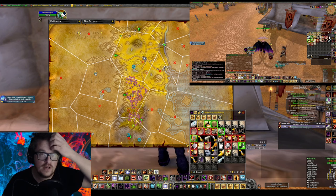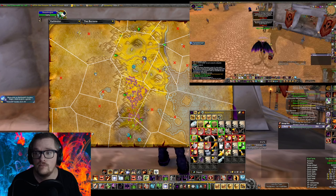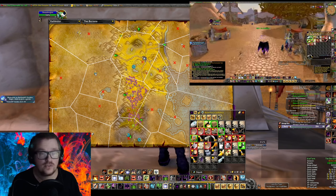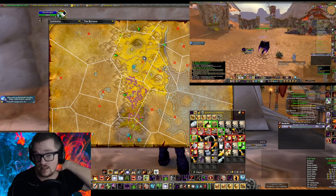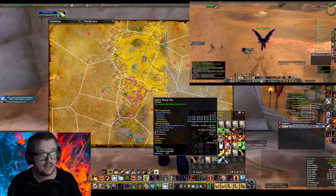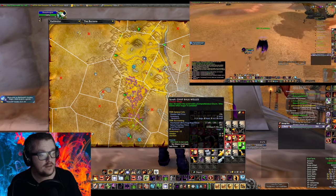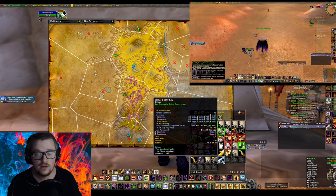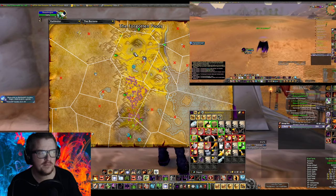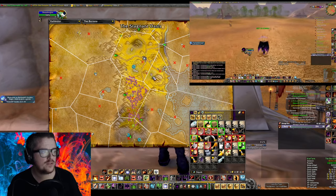I reckon the Hunter would be the fastest one to do this farm. What you do is you run around — you can see in the corner. Right now in the video, I'm back at the Crossroads. I'm sending it to my Bank Alt, because you can only have one in the bag. So, once you get it, you run back to Crossroads and send it to your Bank Alt. Basically you're only killing all the Centaurs over there. I've been running up to the Forgotten Pool.